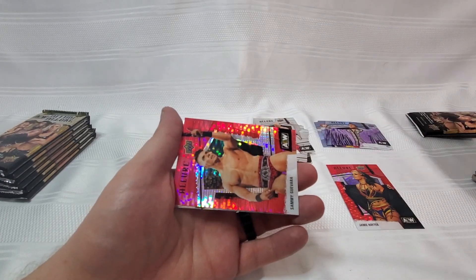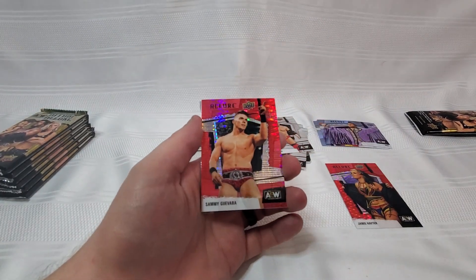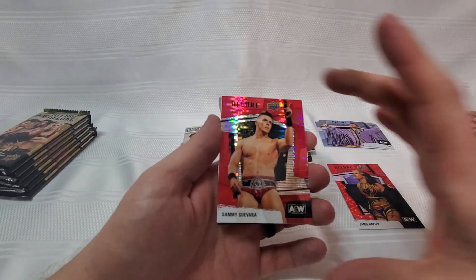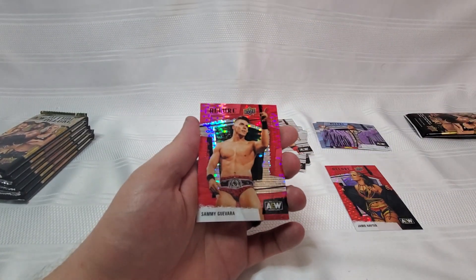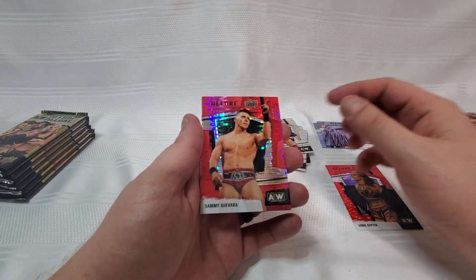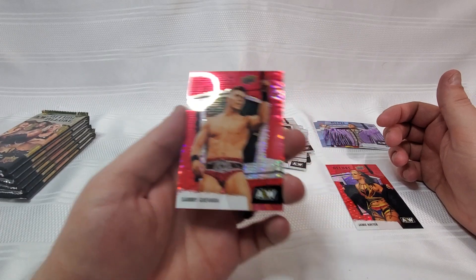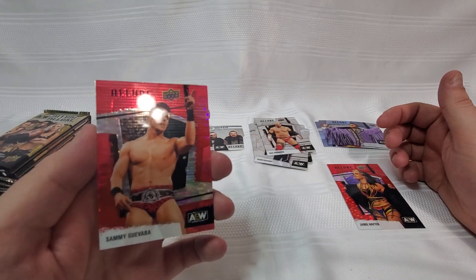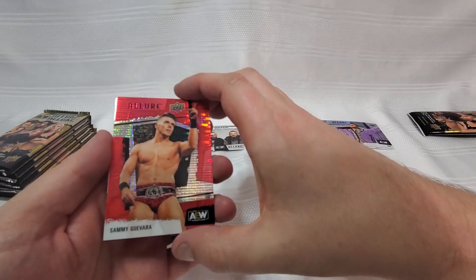How could anyone forget Tony Nese. We got ourselves an Isaiah Cassidy. We got a Dax Harwood, then another horizontal — very similar to the Will Hobbs we just pulled — with that blue tinge. And here we are again, another red rainbow. After seeing another one, man, these are very slick-looking cards. The recent cards that have come out look great, but these are actually starting to look like WWE-level cards — they're starting to put up a fair fight against some of those Prizm cards and whatnot.